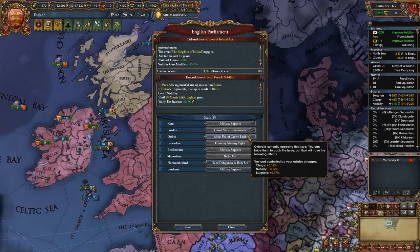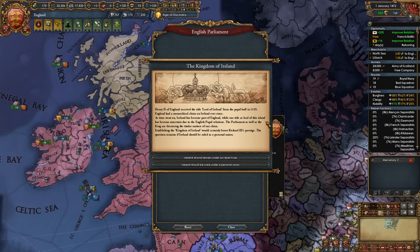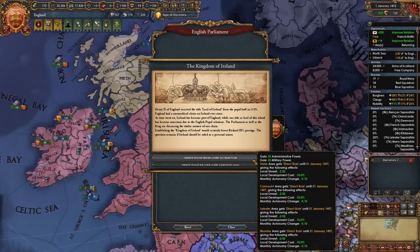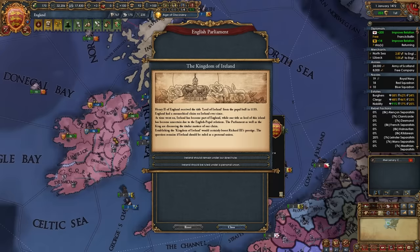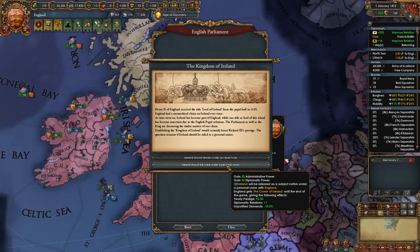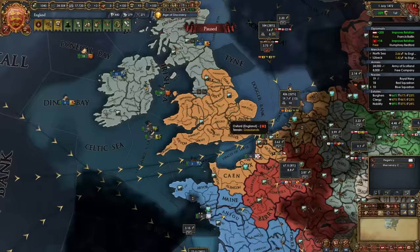Whether to create the Kingdom of Ireland or keep the provinces is totally up to you. It's more roleplay-related; it's technically better to own the provinces yourself for economic aspects and force limit, but if you're into roleplay, release them as a personal union. The Crown of Ireland option gives prestige, diplo relations, and unjustified demands until the end of the game. I'm going to do the release option just to show it off for this guide. The Ireland branch is pretty similar to the Great Britain branch, except on the Angevin route I don't think we'll be able to integrate them.